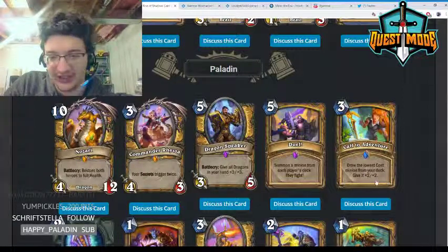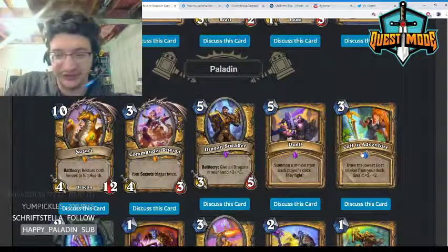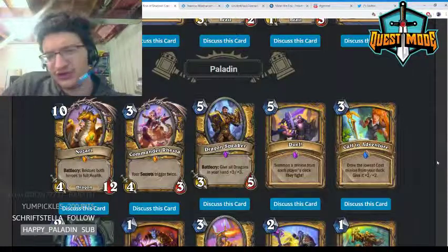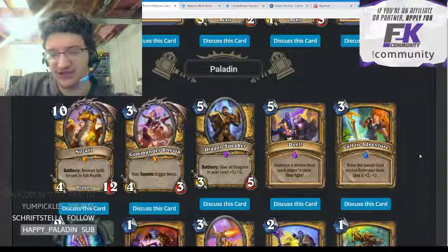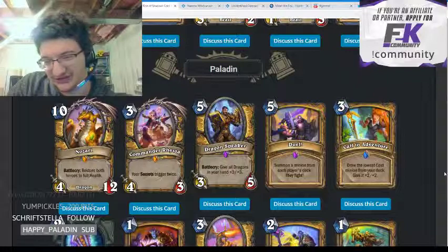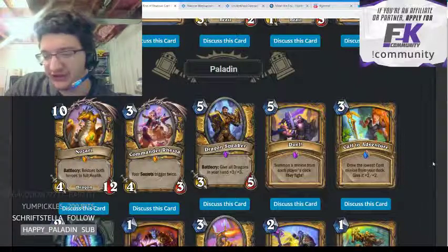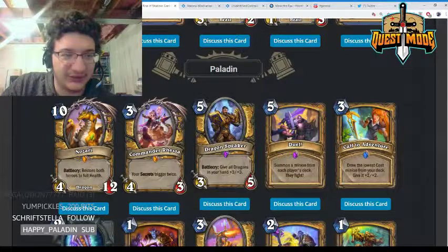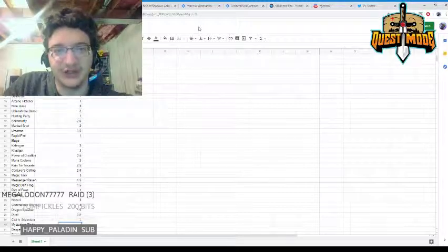Call to Adventure — draw the lowest-cost minion from your deck and give it +2/+2. In big Paladin you can play this to draw your Barnes and make it a 5/6, which is pretty strong. But outside of that I don't think there's really any case where you want to tutor your lowest-cost minion in Paladin other than Barnes. Again, powerful effect but not something that really has a home right now.